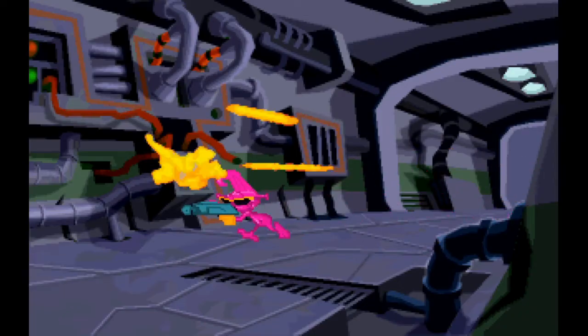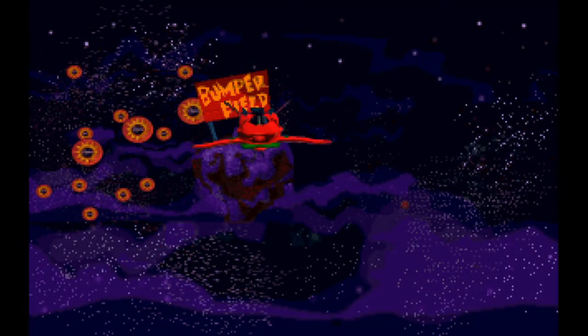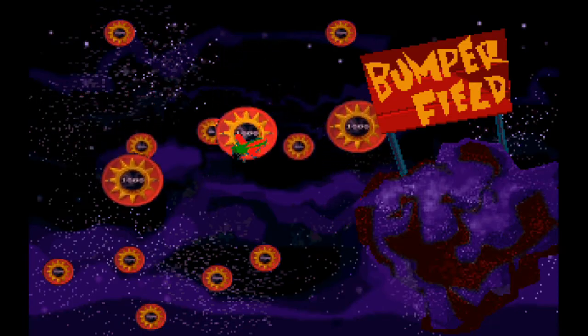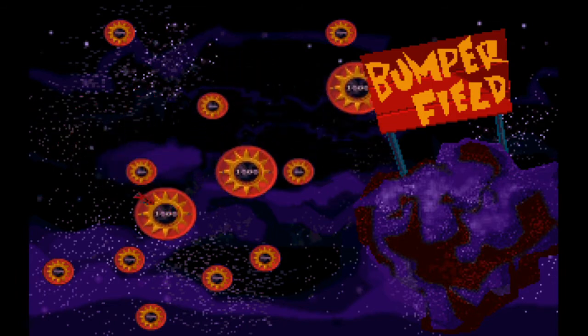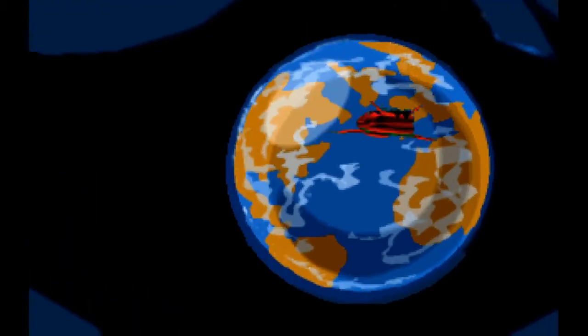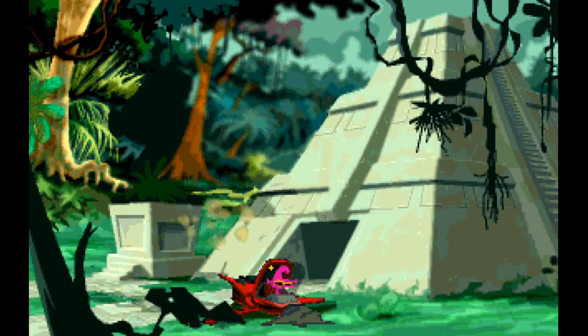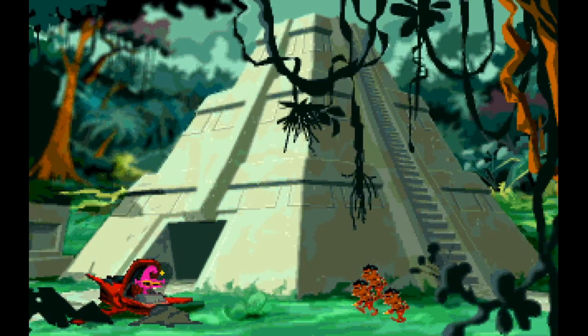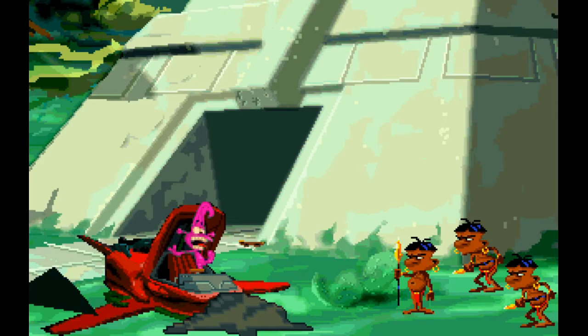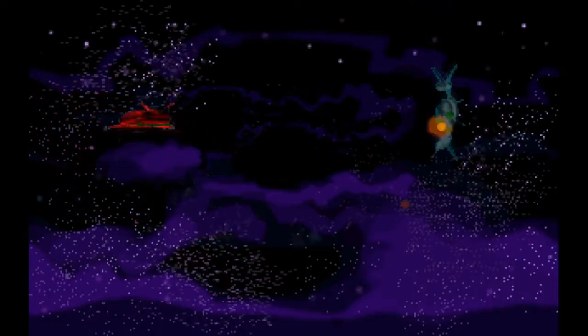They're called the borks. This all ends up as a fight in outer space, followed by a crash landing for our little buddy here. And this leaves Chewie to deal with the borks on his own, rather unsuccessfully in the end, because he gets captured. And that's really when the game begins.